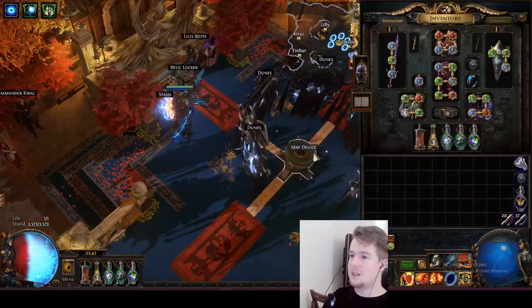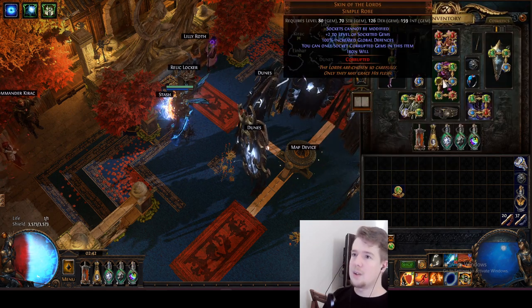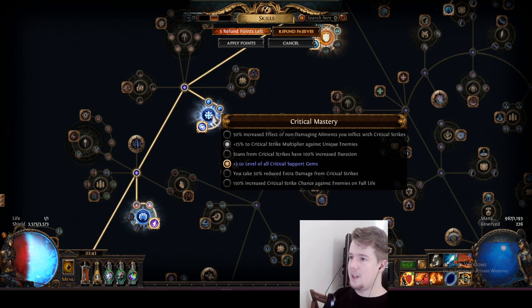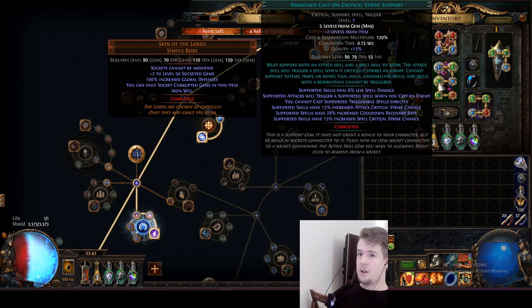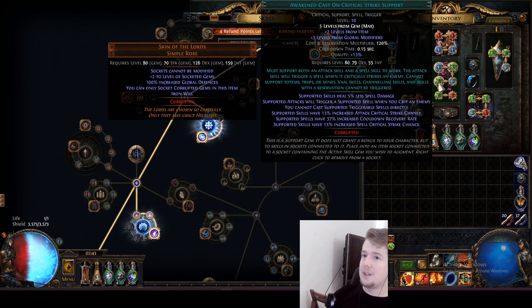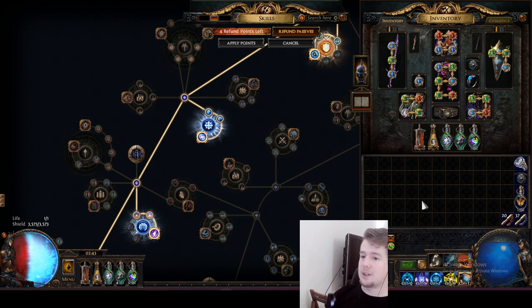As you can see, the more levels it gets, the more the cooldown recovery goes up. It goes up by the plus two from the Skin of the Lords. And we have this passive which grants plus three levels to all critical support gems. This is a critical support gem and it's getting three extra levels. If I were to remove this, we'd be at level 28 getting 7% cooldown recovery. Without that node there's no way we're getting all of the cooldown recovery from one item. Pretty nice combination of the two working together perfectly.